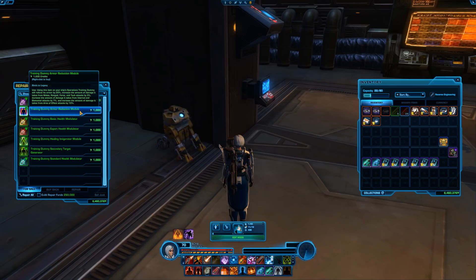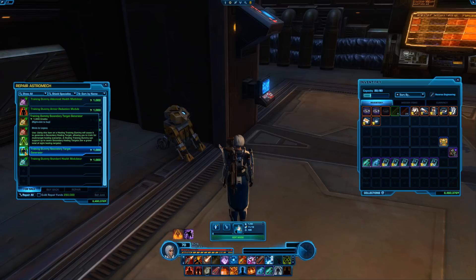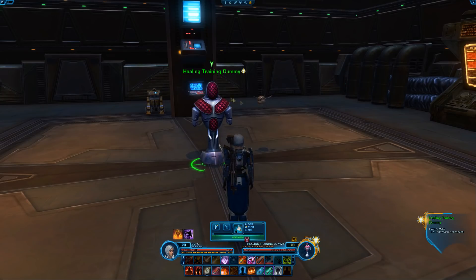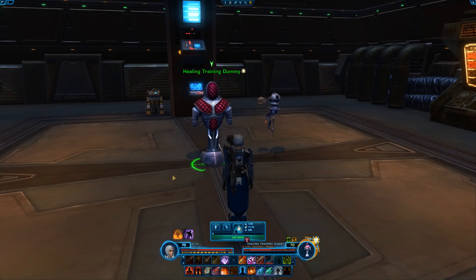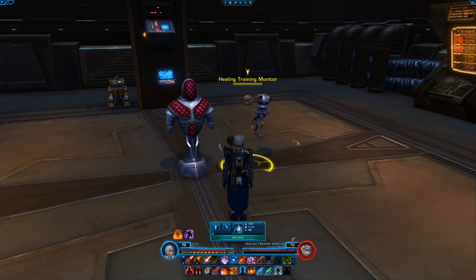The last two are new: the healing module and the secondary target module. The first module just increases healing received by 3% and gives that to the dummy. The second one is the secondary target generator — when you're healing, you're very rarely healing only one person. You're almost always healing a couple of players, for example in a warzone or an arena, or seven other players in an operation, or three in a flashpoint. So it's very useful to enable this secondary target. You just right-click it from your inventory — it's only about a thousand credits — and you now have two group mates you can practice healing on while this little enemy is attackable.